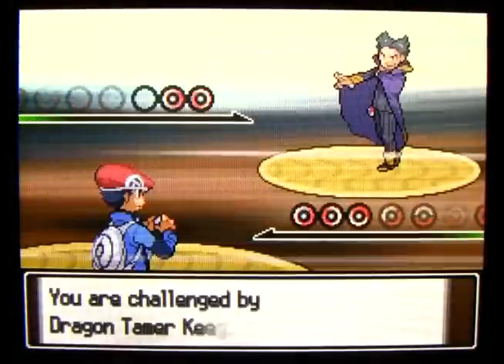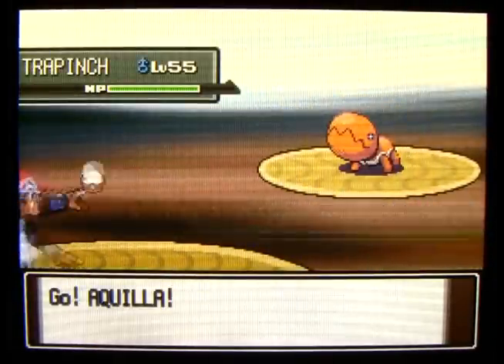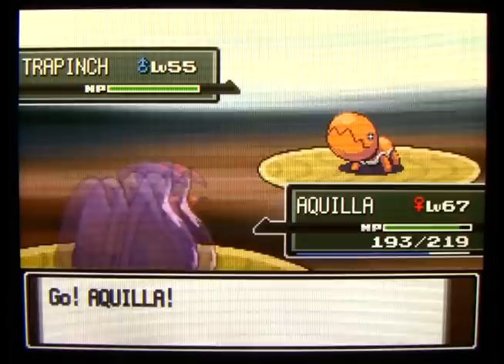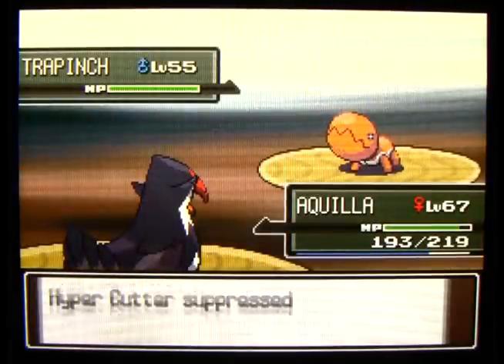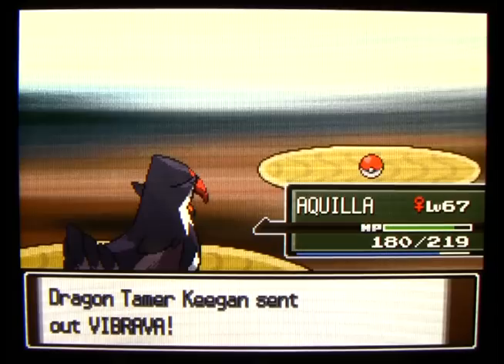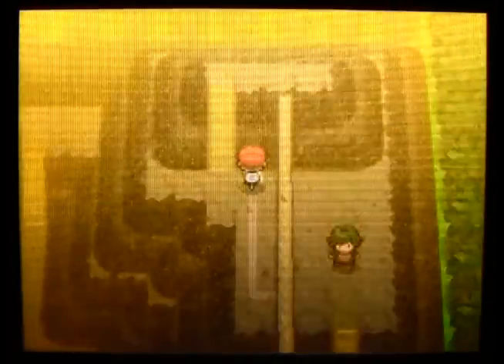Dragon Tamer Keegan is just randomly waiting up here with his dragon Pokemon in tow. He's got a Trapinch on his team, which has more attack power than you'd think for a little guy, but it's pretty slow and inefficient in battle. He also has a Magcargo at level 57.